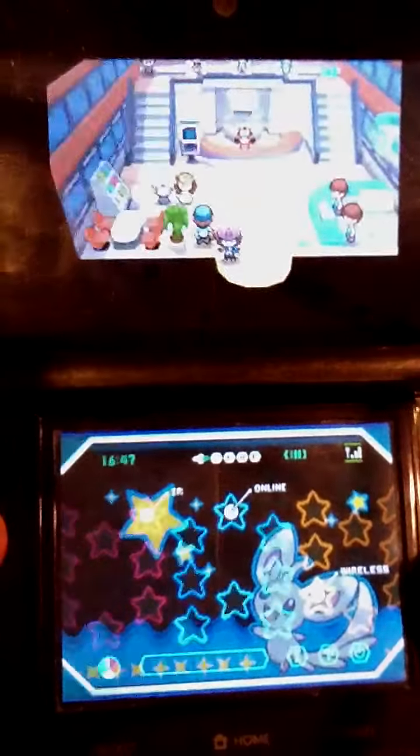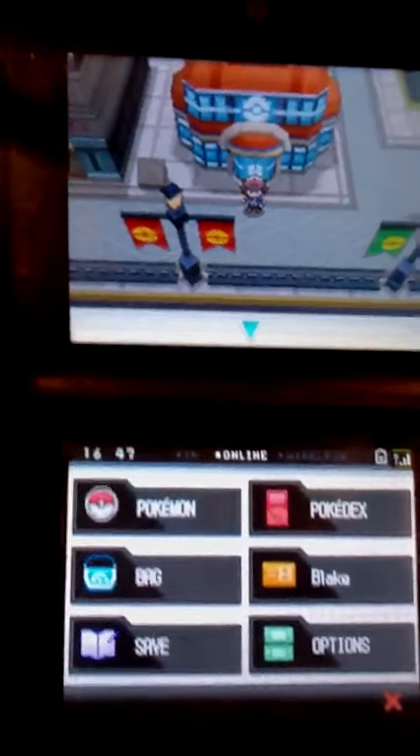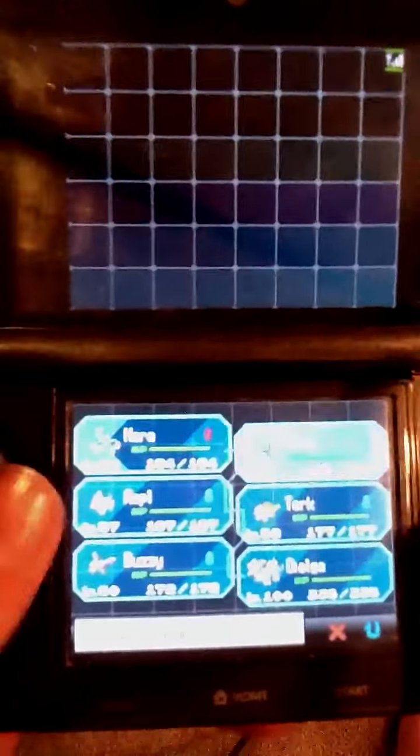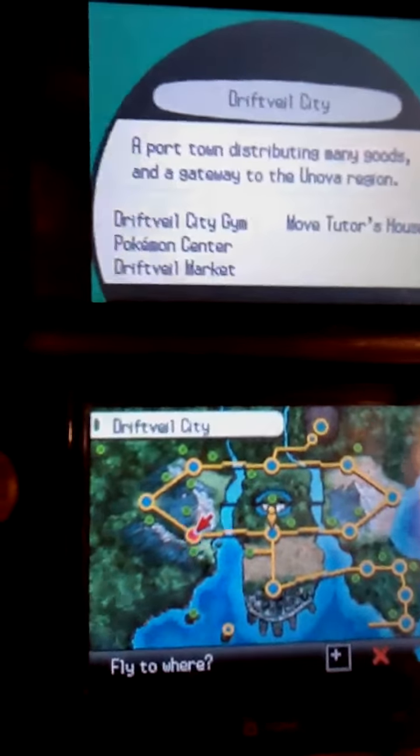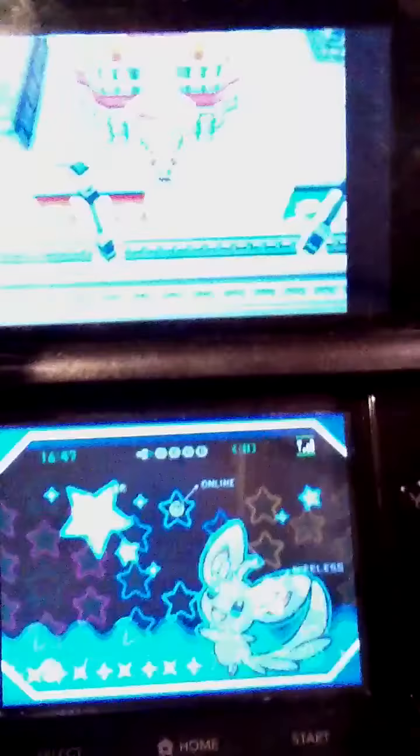It has these really good moves: Roar of Time, Aura Sphere, Draco Meteor, and Dragon Pulse. For the second part of this video — if any of you guys want one of these Pokémon, send me a PM because I do have a second Shiny Dialga. I might want something good in return, but we can probably work something out. I can't nickname it though.